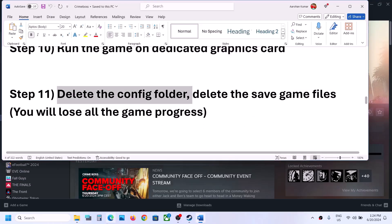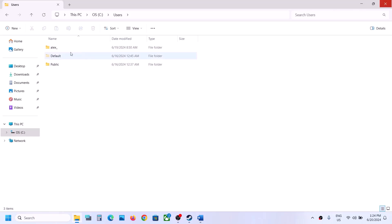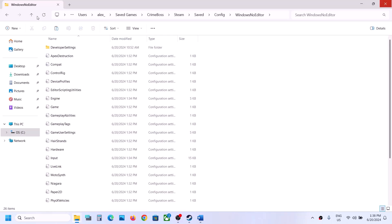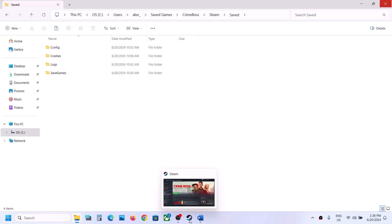The next step is to delete the config folder. Open File Explorer, go to This PC, open the C drive, then the Users folder, then your username folder. Navigate to Saved Games, then the Crime Boss folder, Steam, Saved — you will see the Config folder. Go back and delete this Config folder. Note that deleting it will erase all saved settings. If you agree, delete it, then launch the game and check.